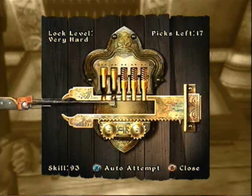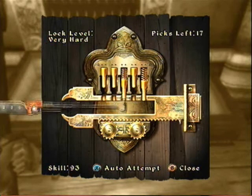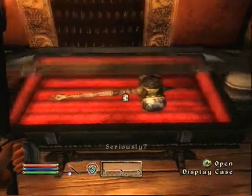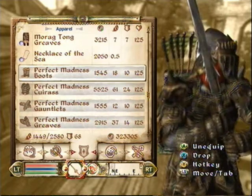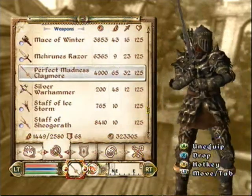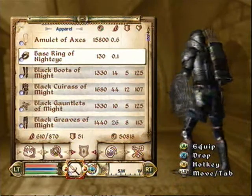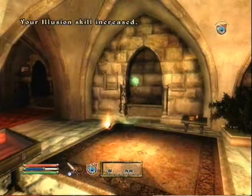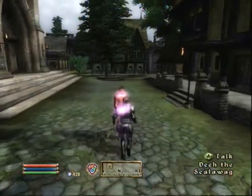Now let's talk about my Oblivion personal favorites. I'll start with my favorite: the Skeleton Key. The Skeleton Key is an unbreakable lockpick you get from a Daedric Shrine quest — very helpful, since you can basically pick any lock in the game. Now for my favorite armor: the best armor in the game is located in the Shivering Isles, which you get from a smith. It's called Perfect Madness Armor — it has great defense and looks pretty cool. Another set I'm really fond of is the Blackwood Armor. Not because it's good, but because it looks awesome — honestly the best looking armor in the game, and it's not that hard to get. You get it from questing in the Fighter's Guild, and during one quest you find a dead Blackwood Company soldier and loot him to get the full set.